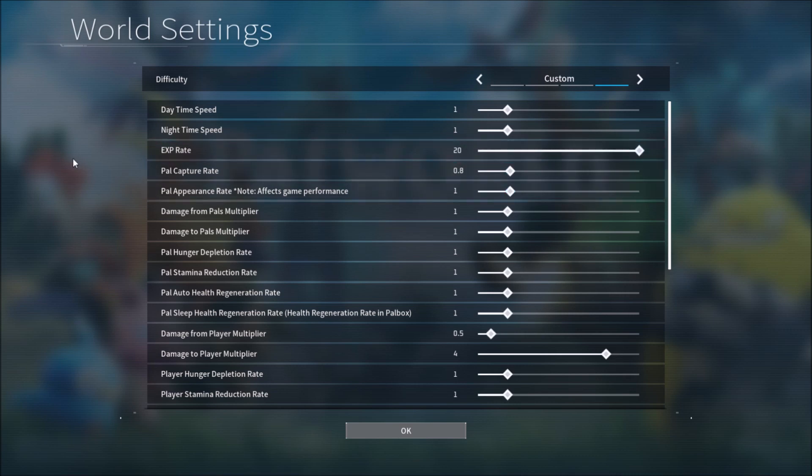There are a few others you might like as well. You have an experience rate — you can increase it so you gain way more experience. You also have a pet capture rate where you can set it up to catch pals more easily.